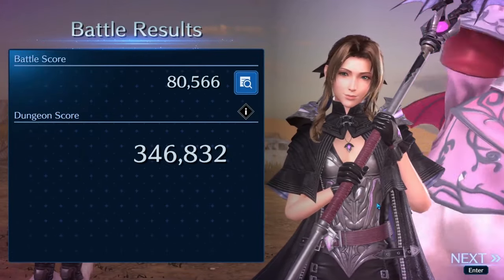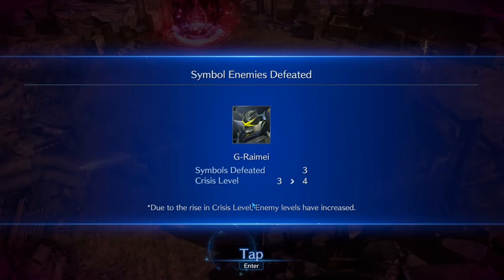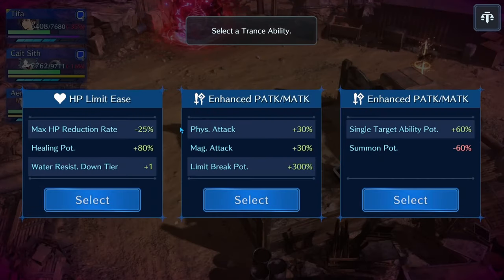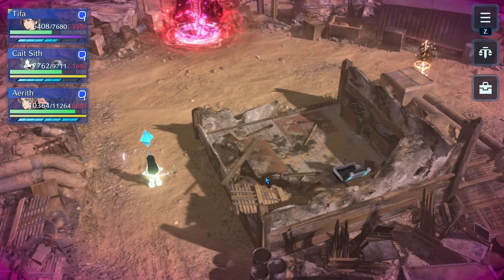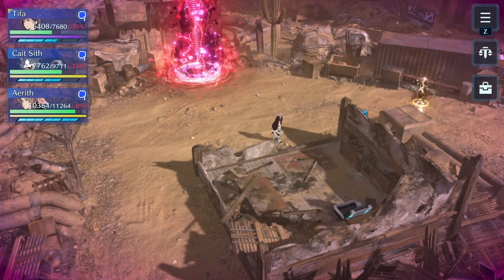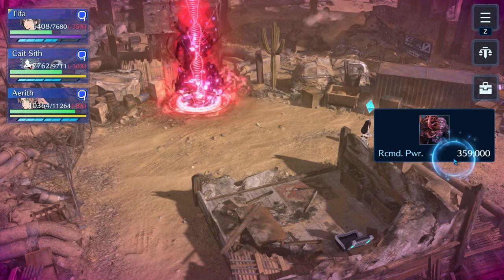80k — still pretty bad. This is what happens when you try to record a video after you've flawlessly cleared the dungeon like seven or eight times in a row. For the next trance, I don't think the max HP reduction rate is worth getting anywhere in here. Looking at the other two: physical attack or magical attack — both pretty good — and break potency, which would be good except it won't apply to summons. Your single target ability potency is just huge. We don't care about summon potency going down because we're not doing it very often, but we're doing single target damage over and over. I'll take the 60% bonus to that all day long.